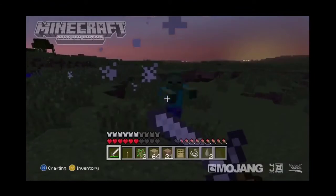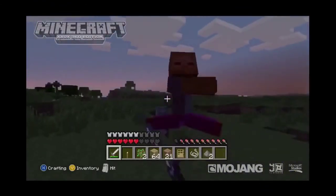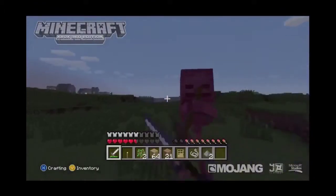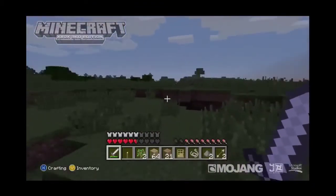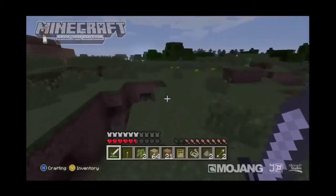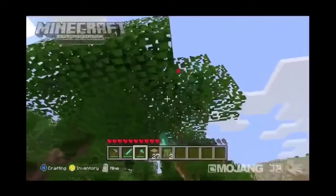First off, as you can see, he just killed a creeper and there's a new blocking animation. There's some rotten flesh — there's a chance of it poisoning you. I'm not really sure what that does if it poisons you. As you can see right here, he's also sprinting, so sprinting is coming.